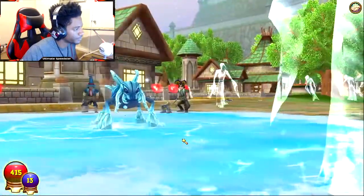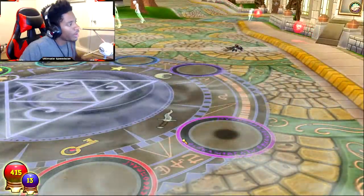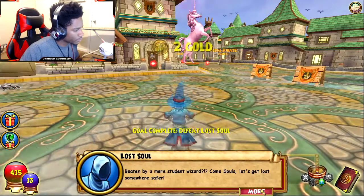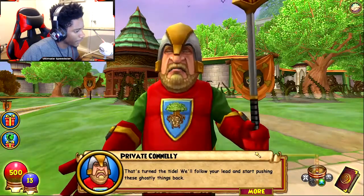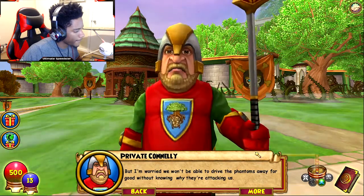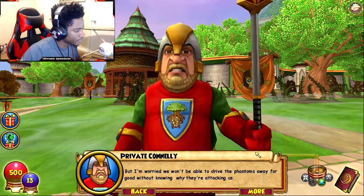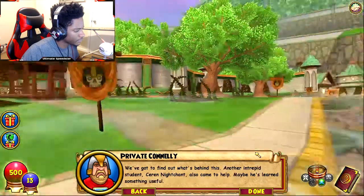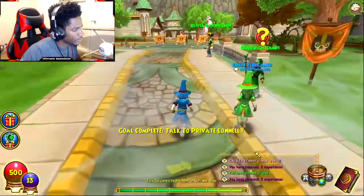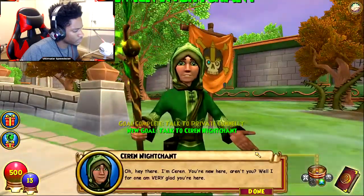We're beaten by a mere student wizard! We'll follow your lead and stop pushing these ghostly things. But I'm worried we won't be able to drive the phantoms away for good without knowing why they're attacking us — we've got to find out what's behind this. Another intrepid student, Sarah Noachan, also... Oh hey there, I'm Saren. You're new here, aren't you? I for one am very glad you're here.